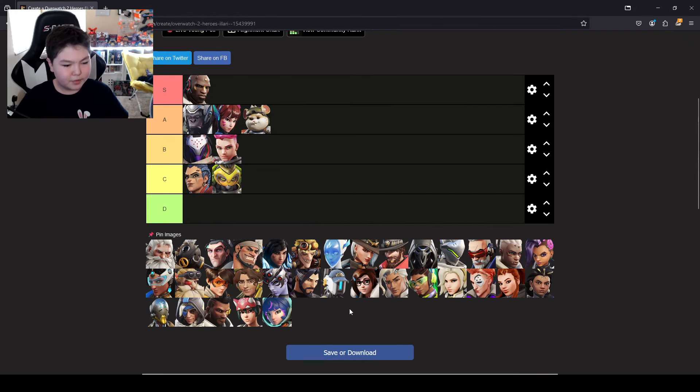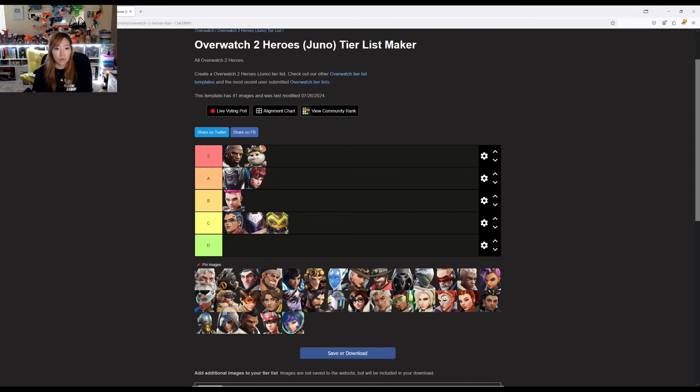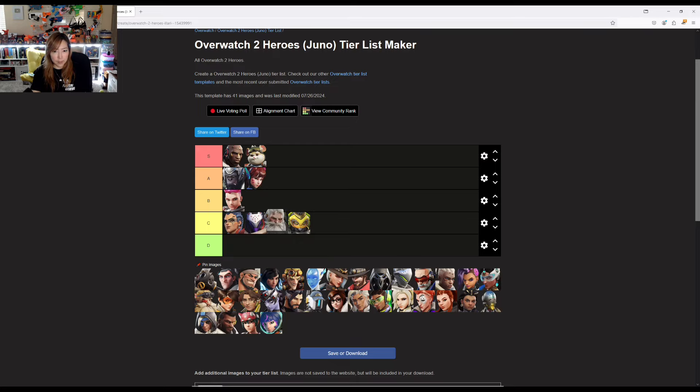Reinhardt. He's a fan favorite. He can be challenging sometimes but I think he's on the easier side. I'll put him between Junker Queen and Orisa in C. I don't really see too many horrible Reinhardts, to be honest. He's easier to play. I'm going to put him in front of Orisa.